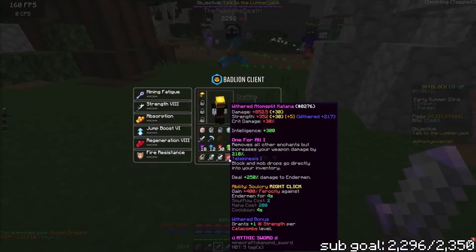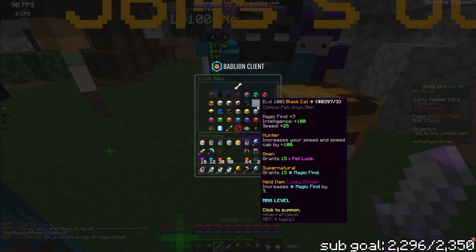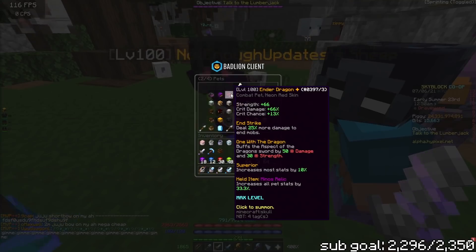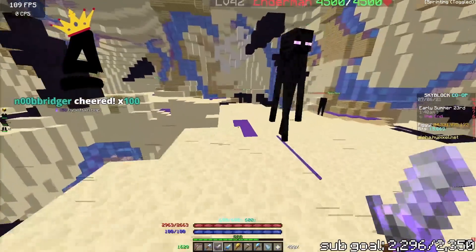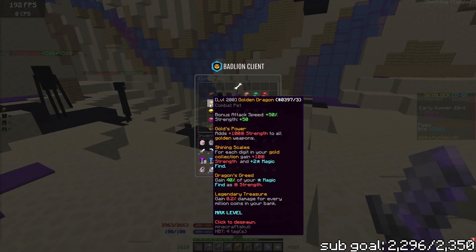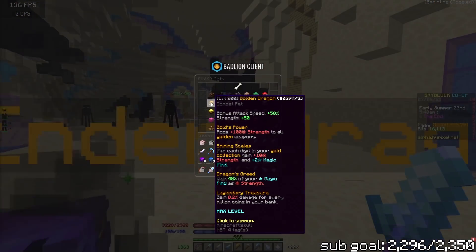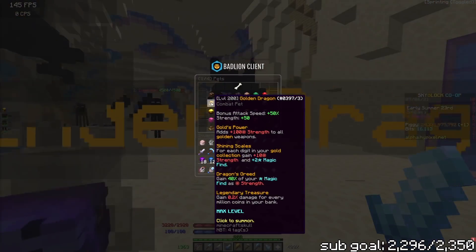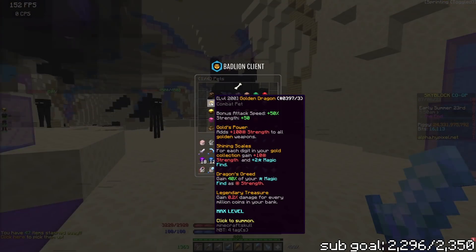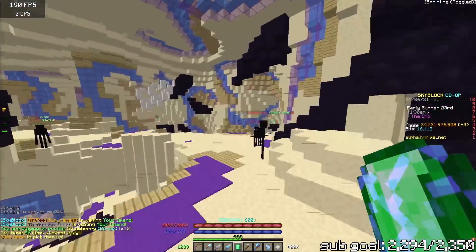Is the golden dragon pet the best single-hit damage pet in the game? I think it is. The ender dragon would still be the best pet for the End, but if you're not in the End, the golden dragon pet deals more damage than anything else. The reason the dragon pet is level 200 is because you hatch it out of an egg — it comes out at level 100, and leveling it from 100 to 200 is the same effort as leveling a pet from 1 to 100.